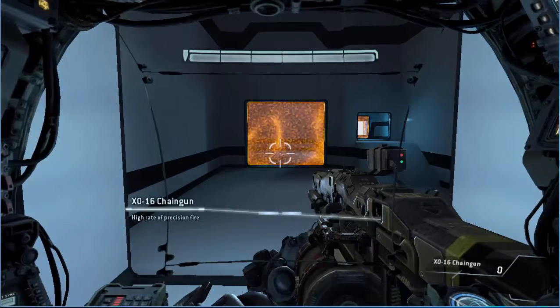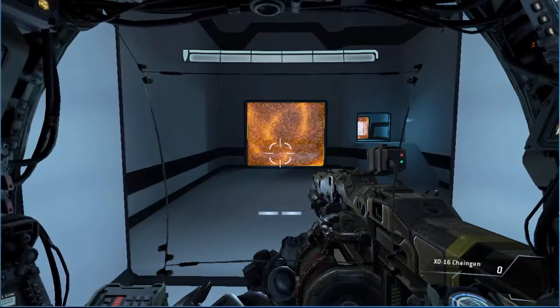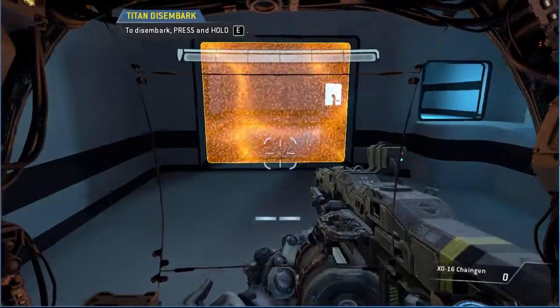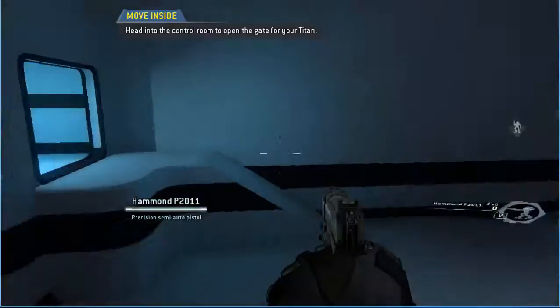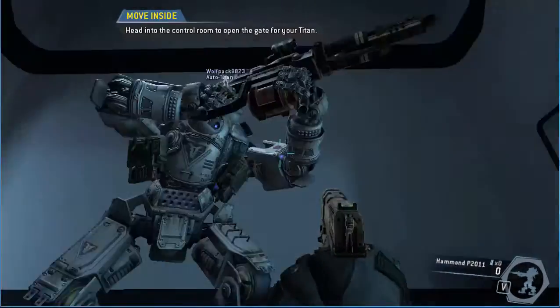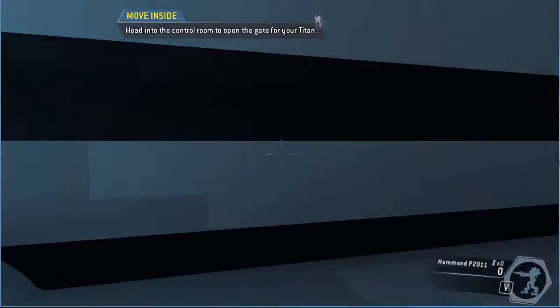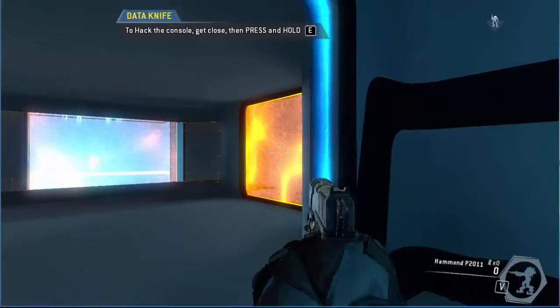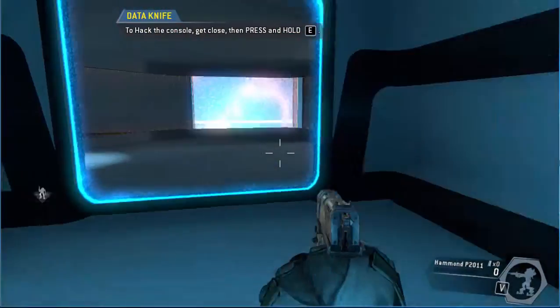"Skilled pilots often disembark from their titans on the battlefield. To continue, disembark from your titan. Head into the control room to open the gate for your titan." He looks sick. I just remembered I used to play this on Xbox One but I didn't really like it on that. I actually really like it on the PC — it's pretty good.